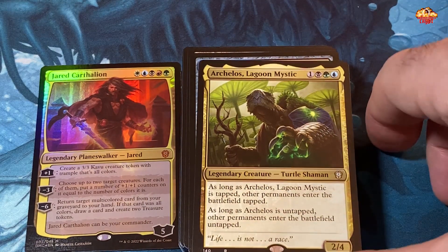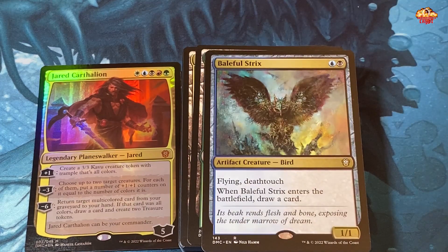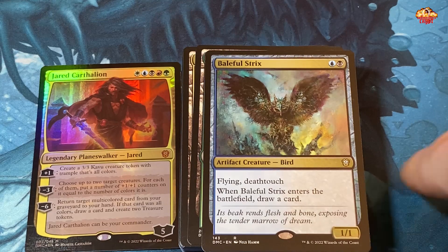Obsidian Obelisk — two colorless, enters the battlefield tapped; add one mana of any color, but spend this mana only to cast a multicolored spell. Arcelos Lagoon Mystic — as long as he is untapped, other permanents entering the battlefield enter tapped. So when you attack with him and he's tapped, everybody else's stuff comes in tapped all around the table. But when he's untapped, your own stuff comes in untapped while everyone else's comes in tapped — that's actually pretty strong.